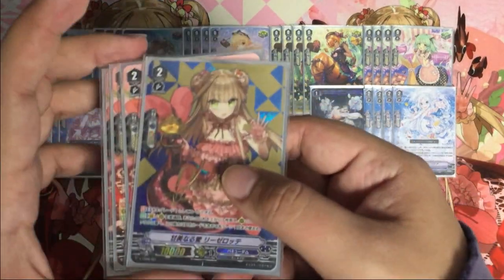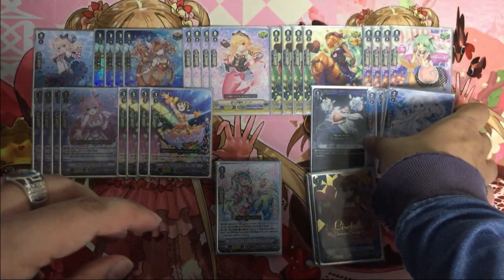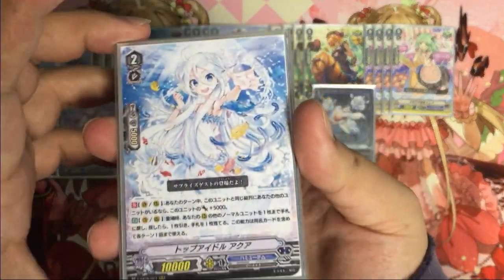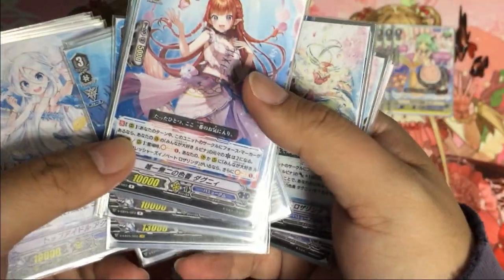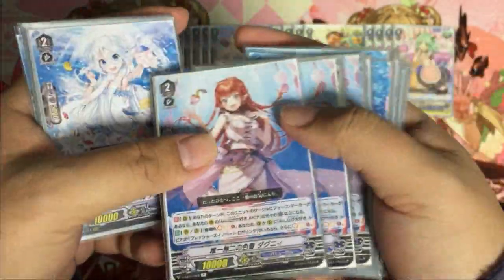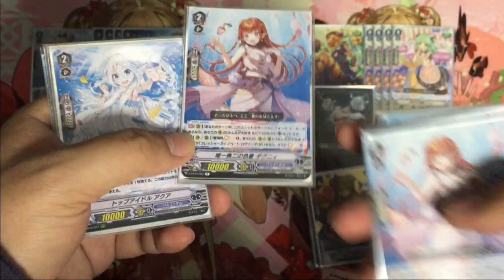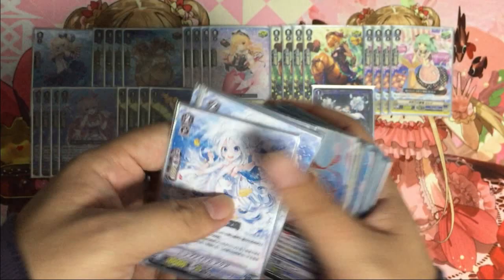Next we have Aqua, which is strongly recommended for this deck. The main combo is: call the Grade 2 dark knee to Soul Charge two, then call Aqua, have Aqua enter the field and return to hand, then call her out again to Soul Charge two again — since it's not a once-per-turn effect. Definitely a good combination.